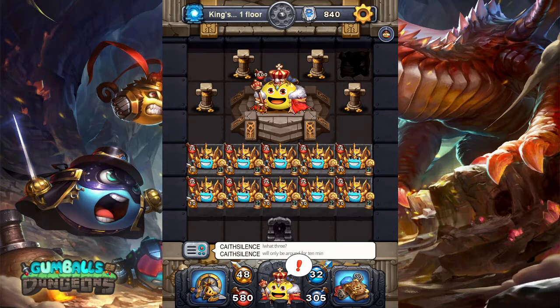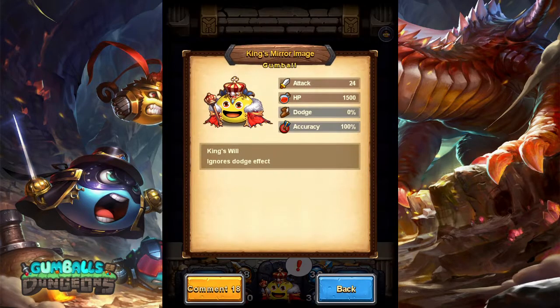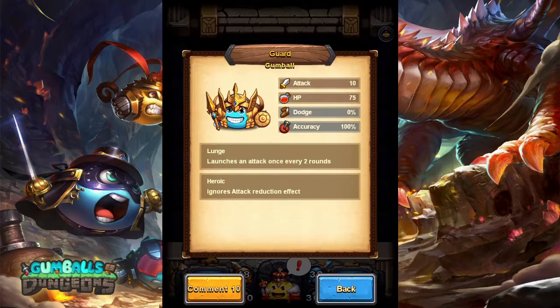As normal, we're going to go over what we have on the field, starting with the enemy gumball: 24 attack, 1500 HP, ignores the dodge effect. And then we've got the guards — they launch an attack every 2 rounds, ignore the attack reduction effect, and they deal 10 damage at 75 HP.